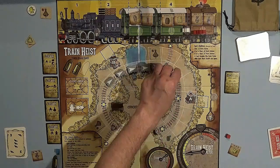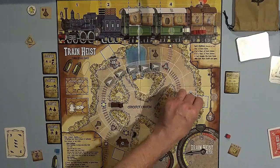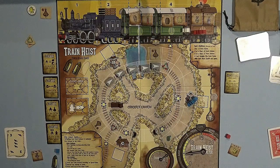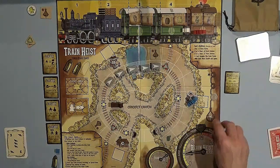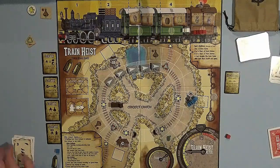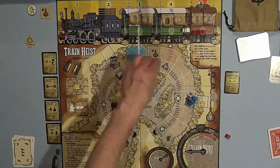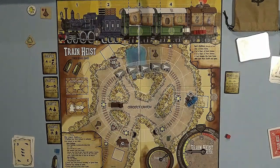Last action — I'll move blue four spaces: one, two, three — and the fourth action is to drop the loot and get another point, bringing blue to six points. I'm going to call it end right there. The train is going to move its four spaces: one — and that's game right there. No sense in moving further. Game is over.